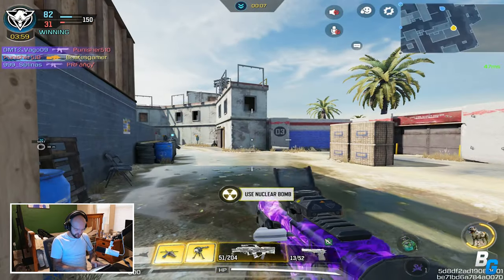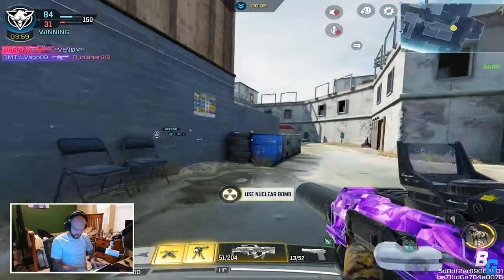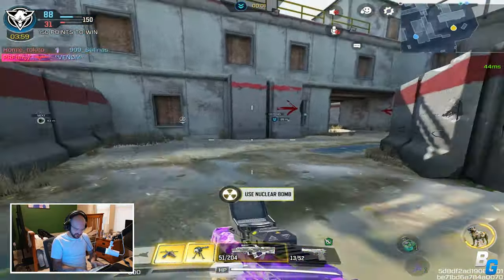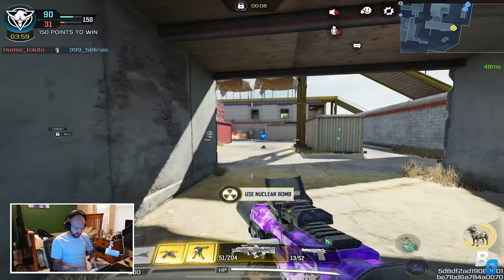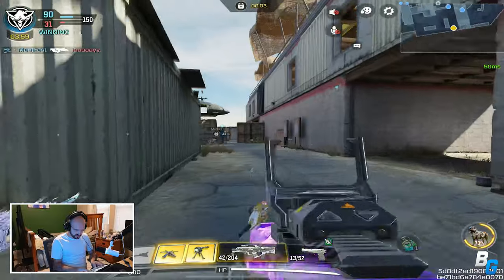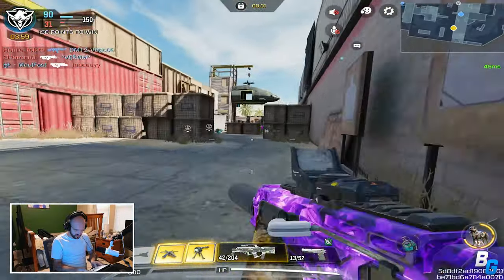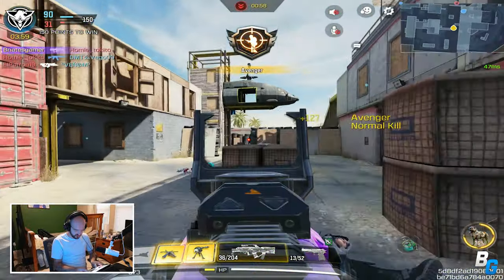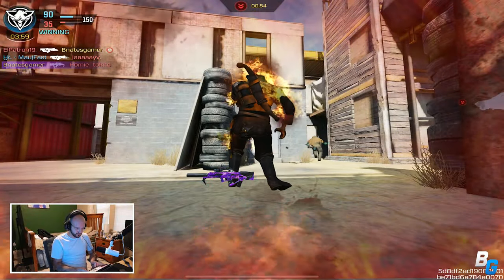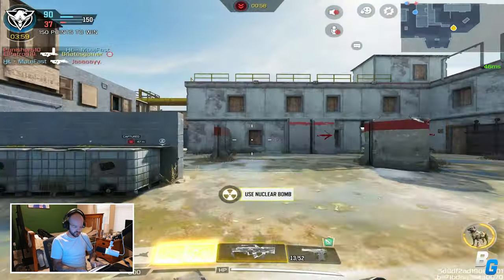I will say, yeah, I can definitely tell the difference. If you shoot them in the chest it looks like you can one-burst — I might be wrong. I have to do some testing to see if I can actually one-burst, but when they're pretty close to me and I hit them in the chest, it looks like a one-burst.